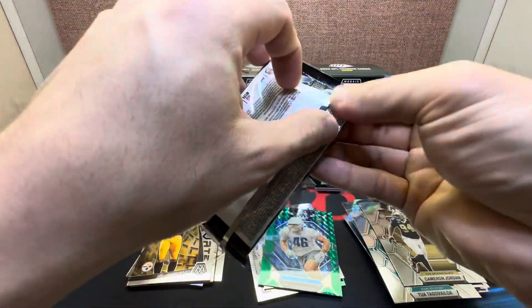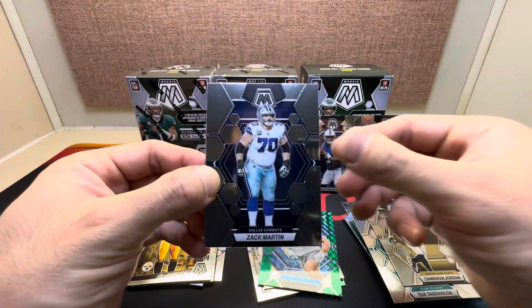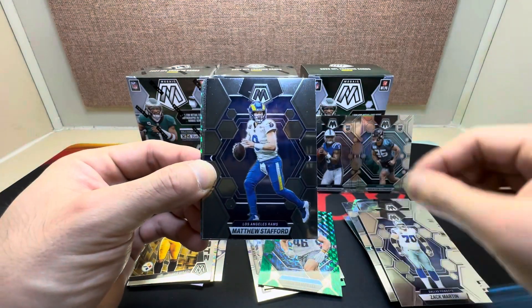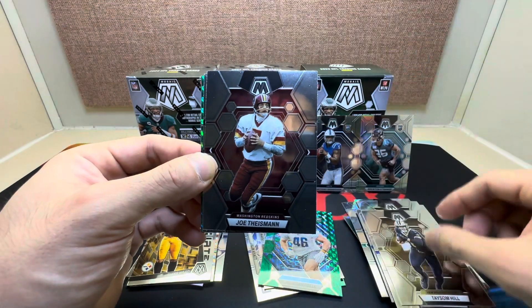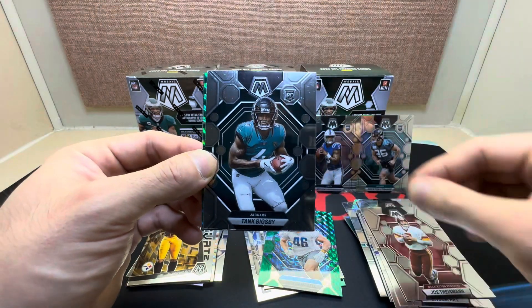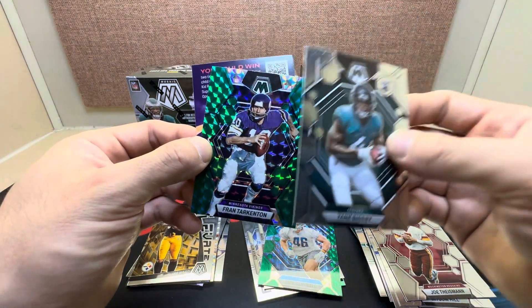And an Elevate of Hines Ward. Last pack of the first blaster: Zach Martin, Matt Stafford, Tyreek Hill, Joe Theismann, Tank Bigsby rookie base, and Fran Tarkenton on the green.